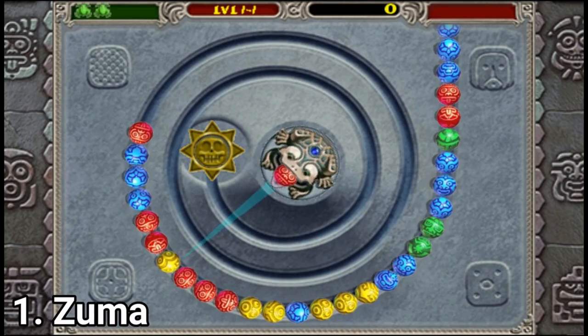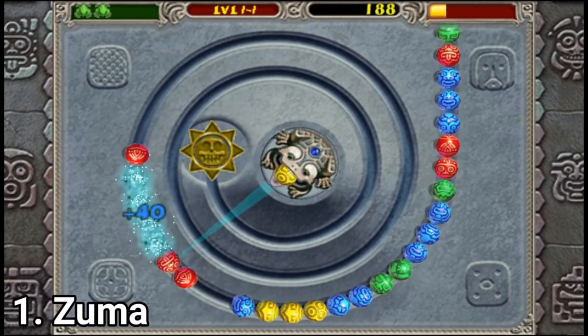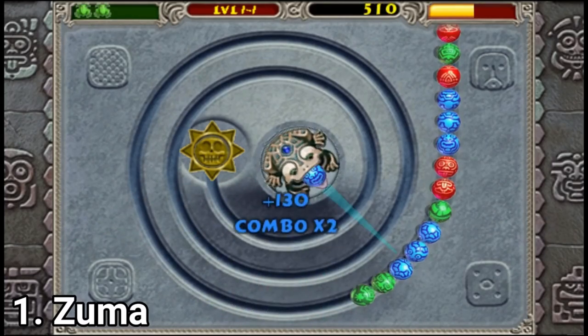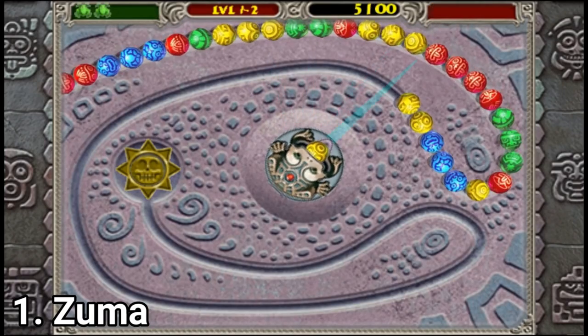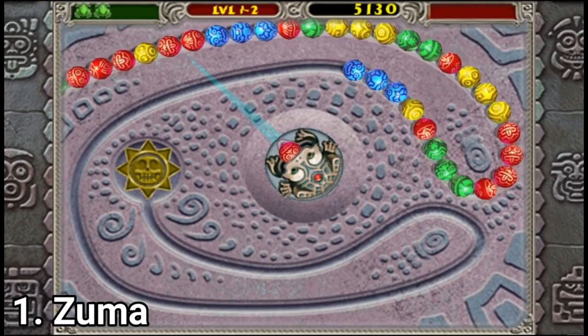In Zuma, you have to match the ball in the frog's mouth to a streak of balls of the same color to make combos, and clear the snake. As simple as the game looks, it's a lot of fun to play. Later in the game you get more complex levels. The controls are great on the PSP — I recommend the game.